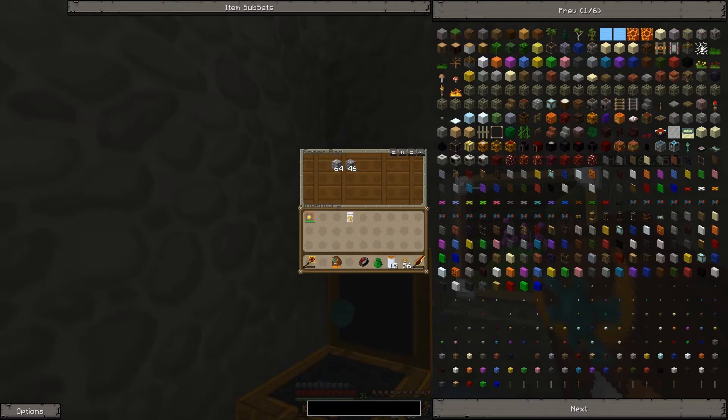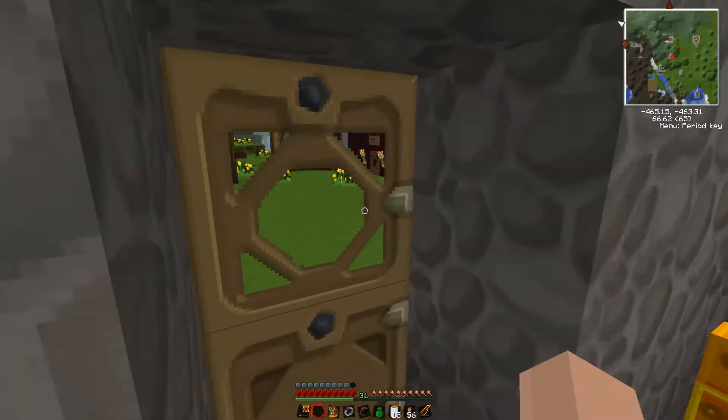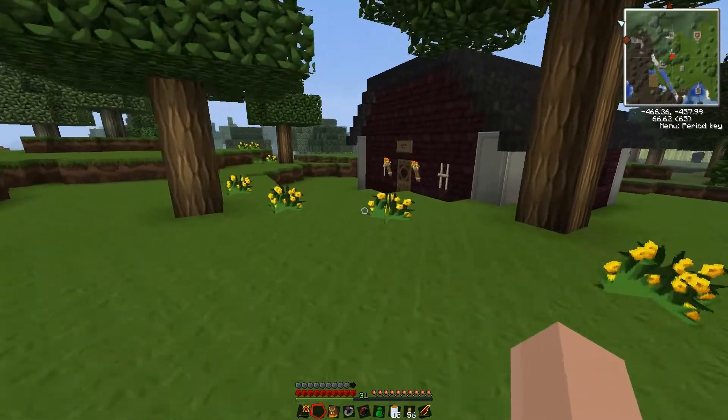I accidentally put my black hole band in there — it should show up in unsorted because the sorting machine doesn't have instructions to put it anywhere else. There it is. Now we'll go have a look at the machine shop.